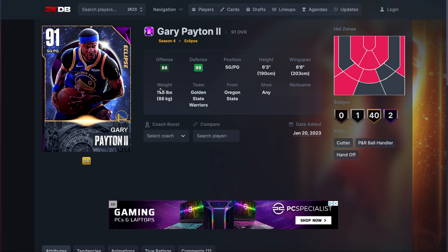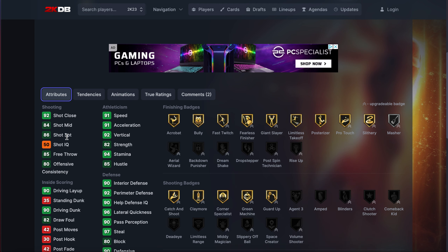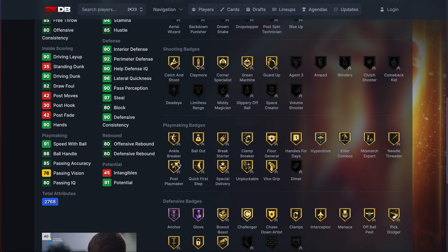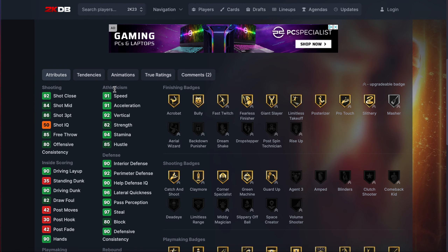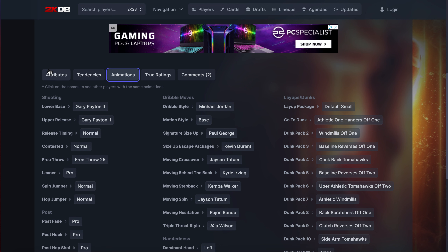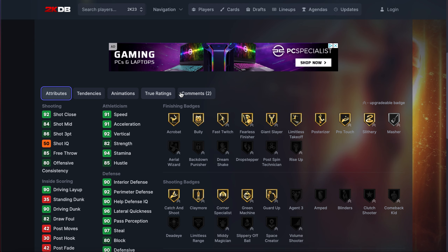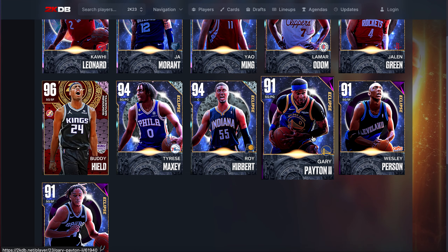We get Gary Payton the Second: 6'3", 6'8" wingspan. He's got Gary Payton II on normal Jordan dribble stock, KD escape, Kyrie bindback — which is terrible. Wow, he can play D — anchor and glove and hall of fame. Every play I make him — Jordan dribble style. Can't get agent three, can't get limitless range. He reminds me a lot of Drew Holiday — the pro leaner. He's not gonna be offensively great but he's probably gonna be a better catch-and-shoot player than Drew Holiday. Thank god we got budget players — all three of these guys are pretty good.